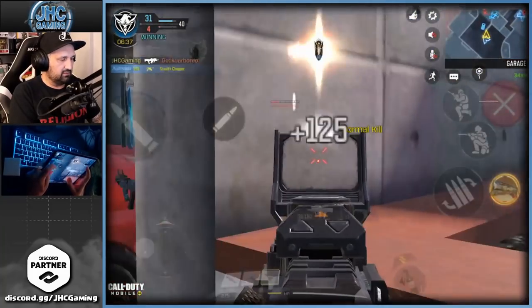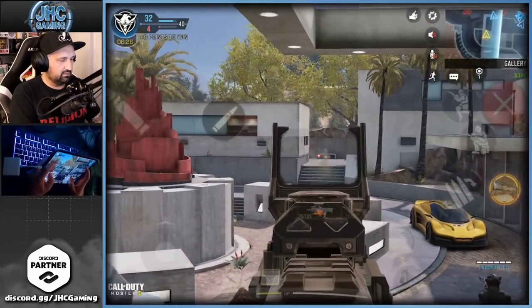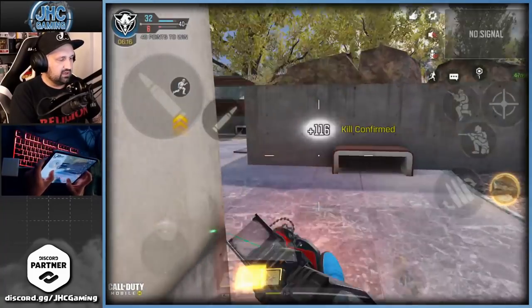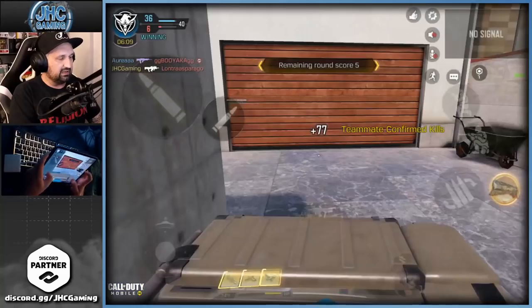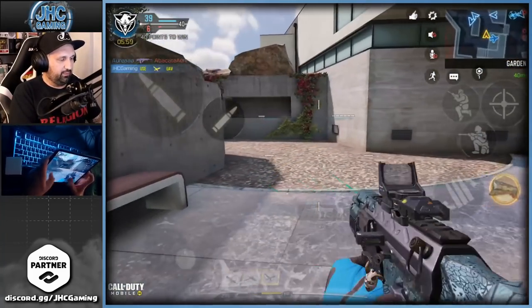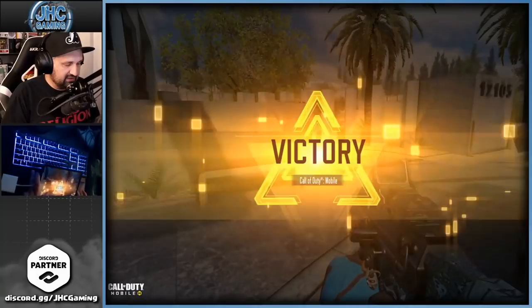That's my own dog tag, right? I don't feel like people are camping more — it feels pretty much the same. The difference in Kill Confirmed is usually you know where the dog tags are on the mini-map, but this time you don't. UAV again! That chopper's been there forever. Get wrecked! Got the drone at the last kill — first game was not too bad for real.